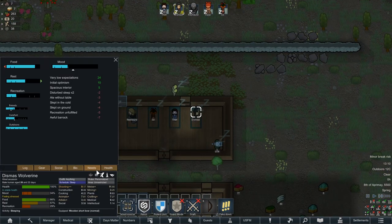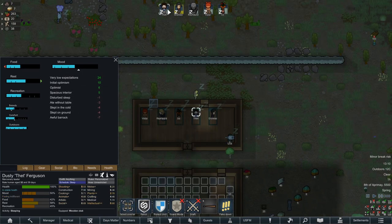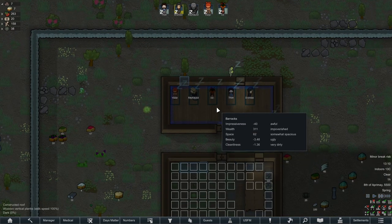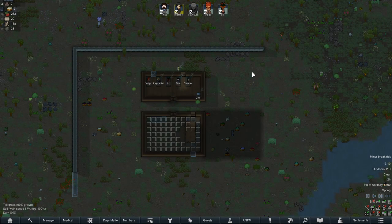Dismas is at a minor break risk already. But his mood's gonna go back up, so he'll bounce back. He's fine. The barrack is still awful. It is very ugly and very dirty. It's somewhat spacious, so that helps. You know me — if this isn't your first round of Rimworld, you know I'm gonna build them houses eventually, and it's gonna be good. Presumably.